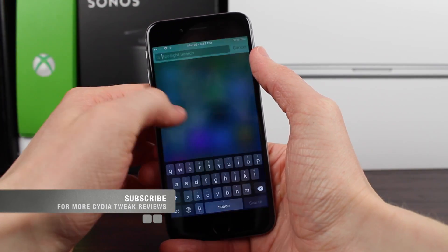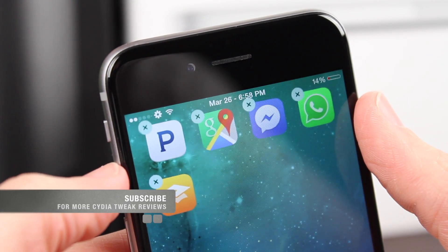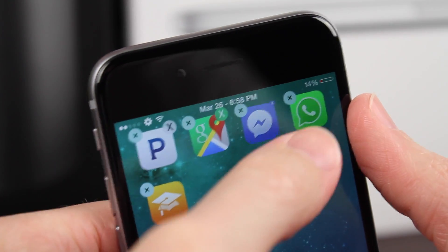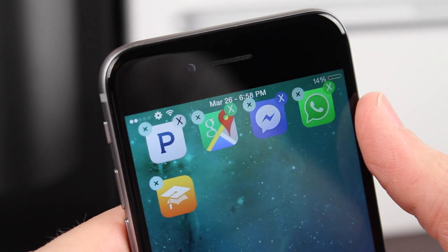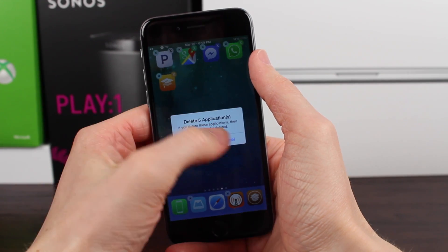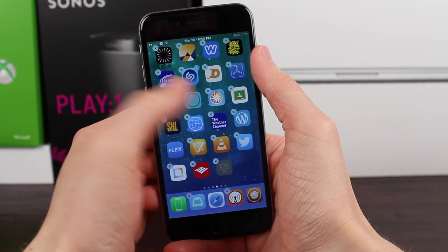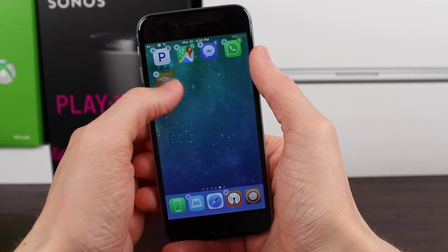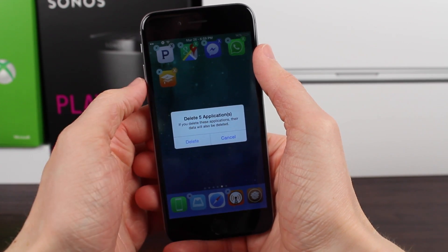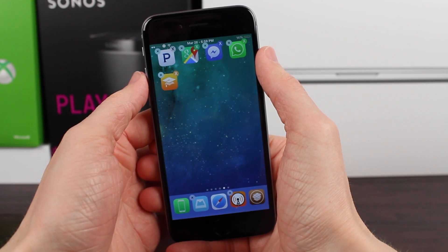So watch what happens with multi-delete. You just simply tap on certain application icons and there'll be a little check mark or a secondary X in the top right corner of that application. I'm just going to highlight five apps for the purpose of this video, and once I've done that, I can go ahead and just click on the left X of any application on my screen — it doesn't have to be one that I've already selected. It'll say, do you want to delete five applications? And once you hit yes, the applications you selected will be instantly removed from your iOS device.